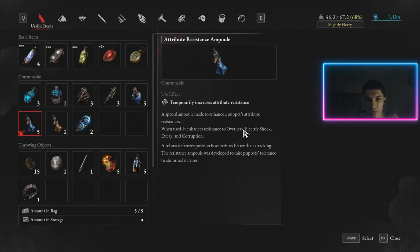Attribute Resistance Ampoule, on the other hand, provides resistance against those same four things — overheat, electric shock, decay, and corruption — so those bars fill up more slowly. Where you might get overheated after four attacks, after taking this it might take six or seven attacks. Special Resistance Ampoule also provides resistance, but against shock break and disruption instead. So if you're in a swamp or facing enemies that inflict those effects, consuming one will slow how fast your status bars fill.